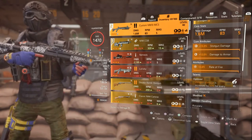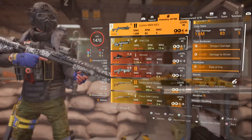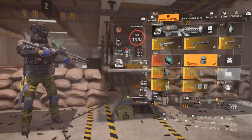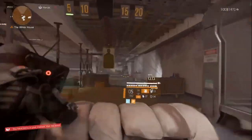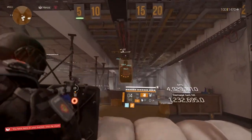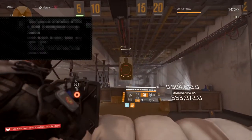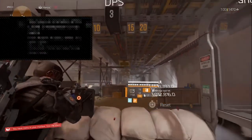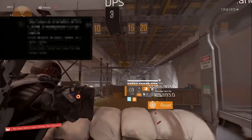Currently I'm using Optimist on the shotgun. I might just change it to Pummel afterwards — that's your personal choice as to what you want to run on it. Let me just show you what this does. You can nearly two-tap it, and you can have a look at the DPS as well. It's a very good weapon to have.